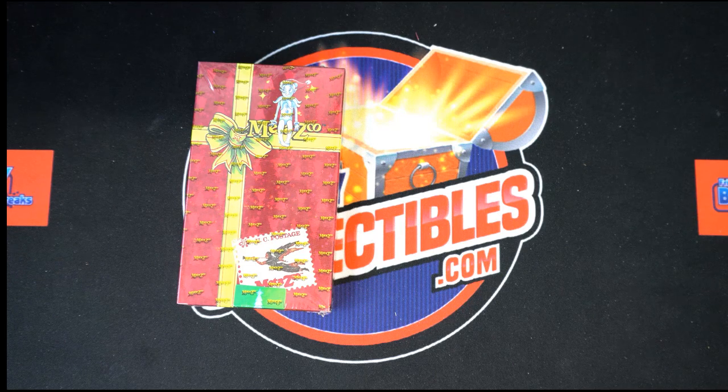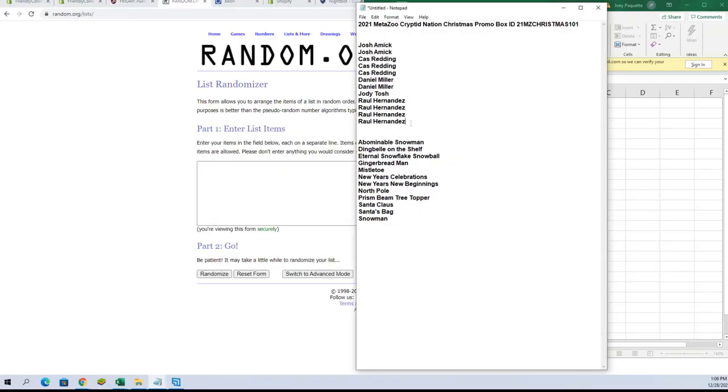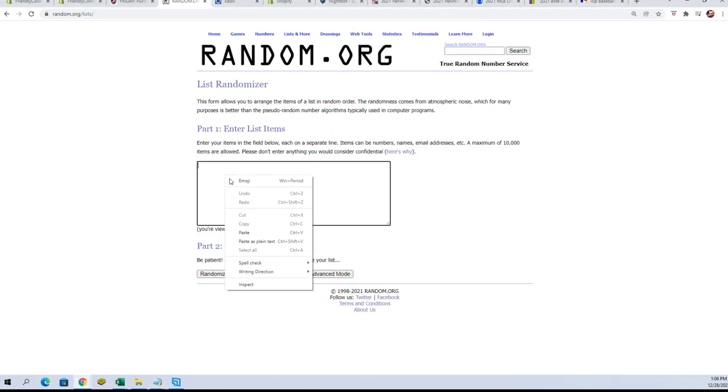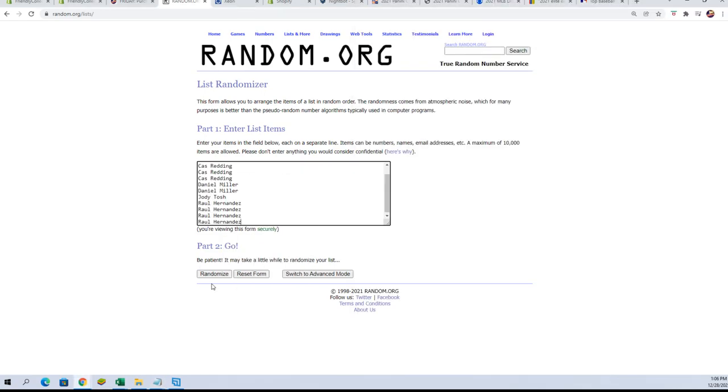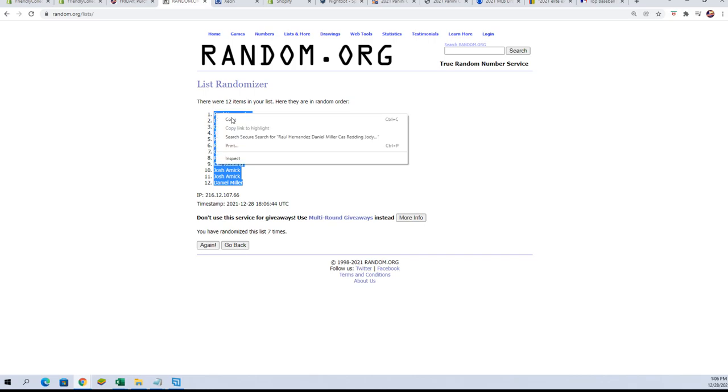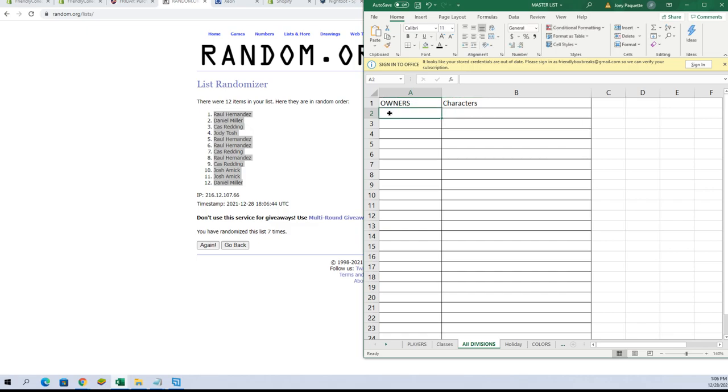Let's switch on over and do some randomizing. Here we have our owners — we're gonna copy and paste those over here. We're gonna go seven times: one, two, three, four, five, six, and seven. Let's paste those in over here.